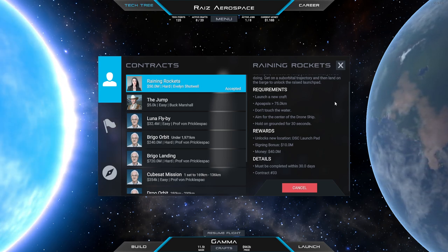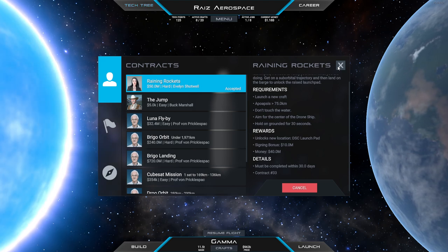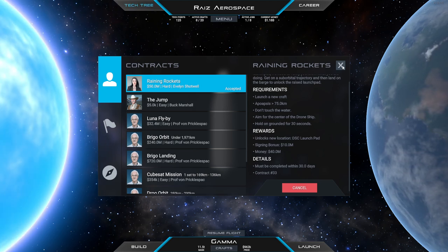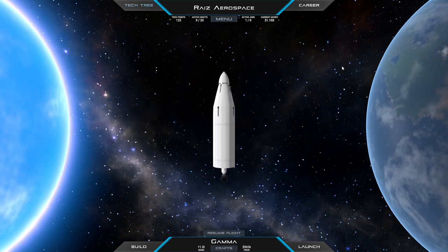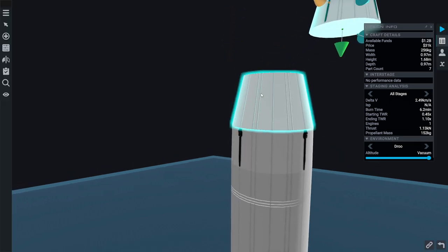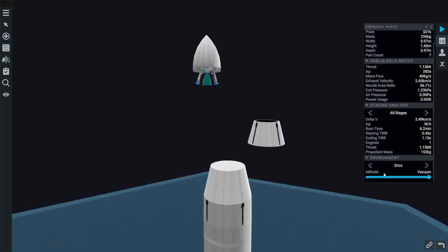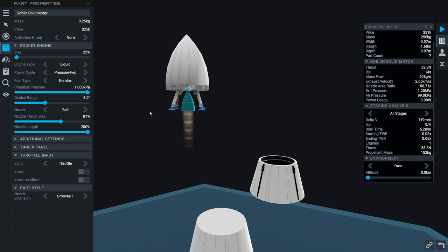We might have to use the other launch site because that one might be closer to the barge. The barge is presumably on water and our current launch site at the village is very far from water, so I'm guessing we might want to relocate. Let's get a vehicle that will allow us to touch down safely on a drone ship. This is a lander, but very importantly, it doesn't have much thrust at sea level — so this is not suitable for our drone ship landing.